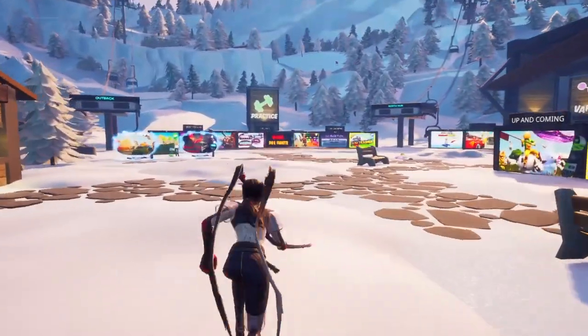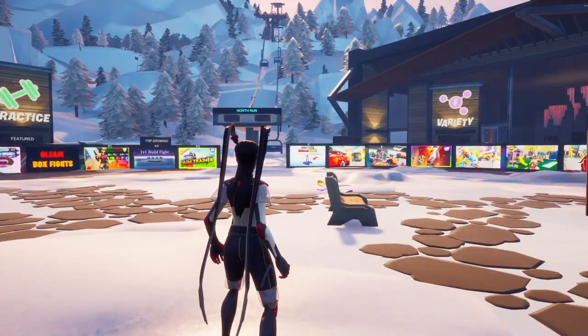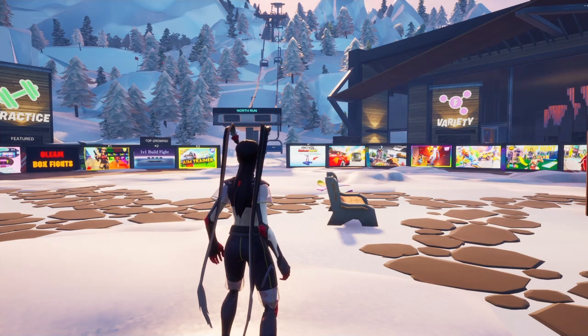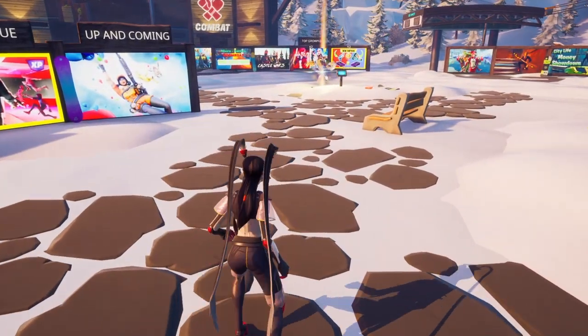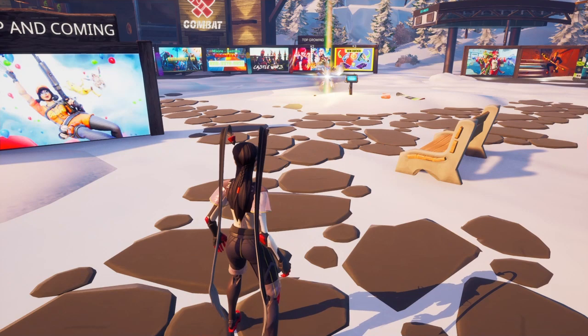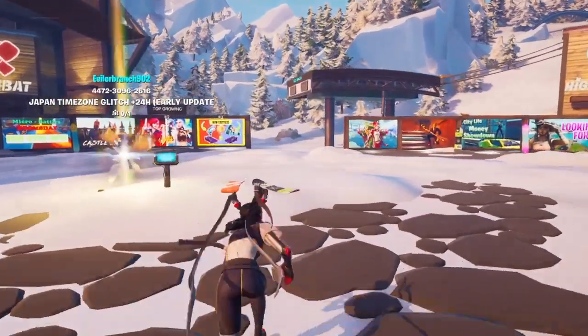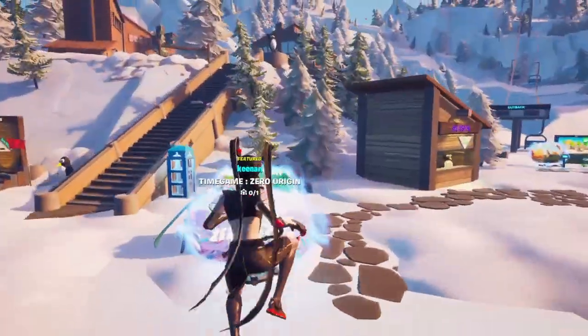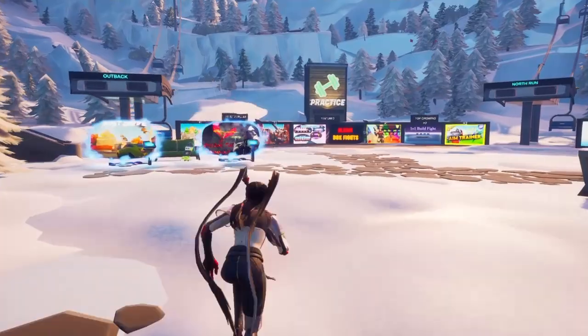Now let's get straight into how you can get and save every single unreleased mythic item inside of your Fortnite creative island. So the first thing you want to do is make your way inside of Fortnite Creative — go into Fortnite and make your way into the Fortnite creative hub.